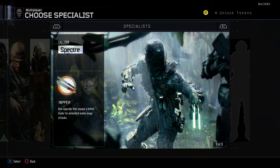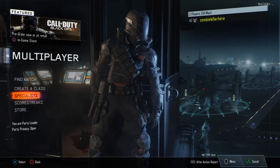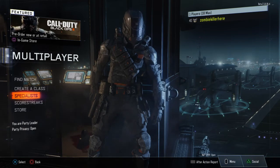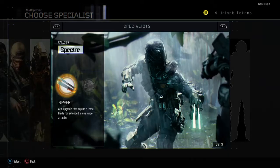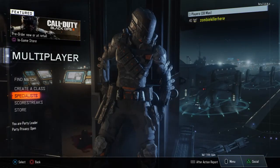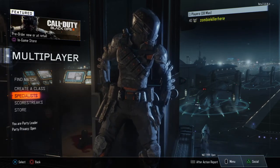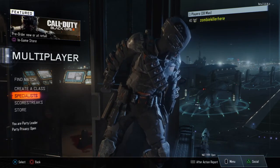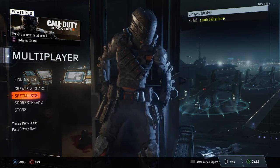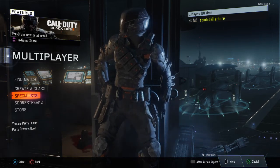You got the Spectre with the Ripper, which is a powerful knife that will one-hit kill — it's got a huge knife lunge ability. You also got Active Camo, which will make you go invisible. It's about as effective as Advanced Warfare camo — you can still be seen, but if the enemy's not looking hard enough, you could probably sneak by them and get some stealth kills.